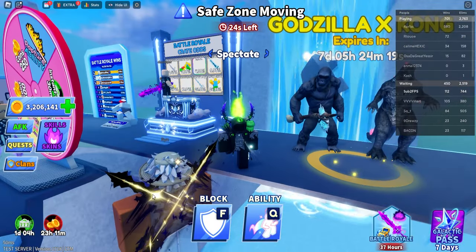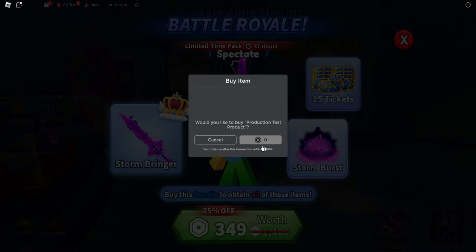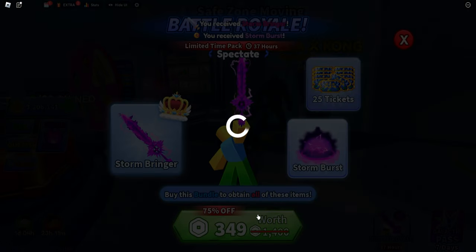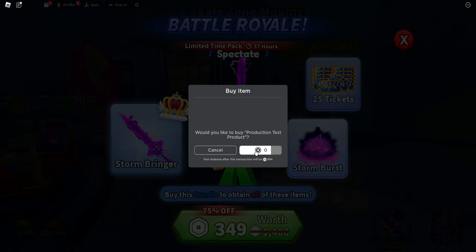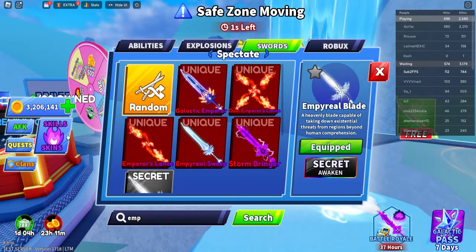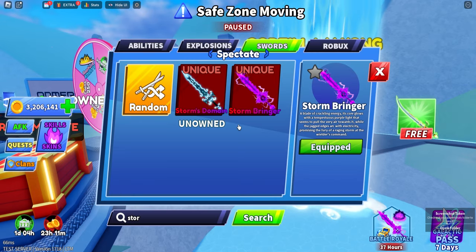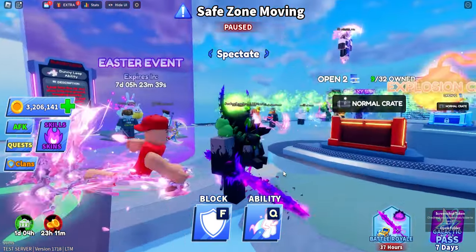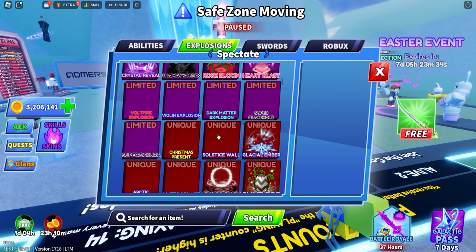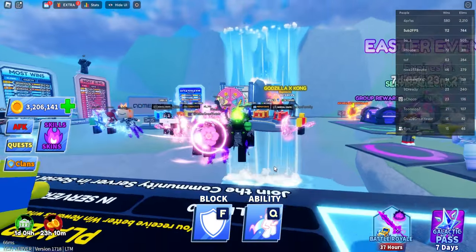There is also a new bundle over here. Let's have a look at what you get - you get kill effects and also a sword. It's called Storm Bringer. We also got Storm Domain - this one looks really nice. And this also comes with a brand new explosion - it's probably this one called Storm Burst. Really cool additions.